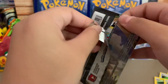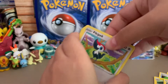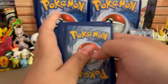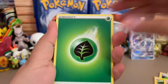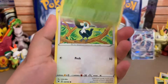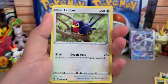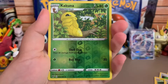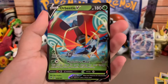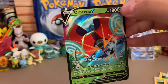We are on to our last pack — what can we get? Can we get a rainbow? A GX would be nice. Let's go! We got a Leaf Energy, a Sableye, a Galvantula, a Gogoat, a Pikipek, a Mudbray, a Joltik, a Weedle, a Taillow, and a Kakuna. For our last card we get an Orbeetle V! I already pulled this one in the Japanese set, so now I've got an English one. Now I have two of them.